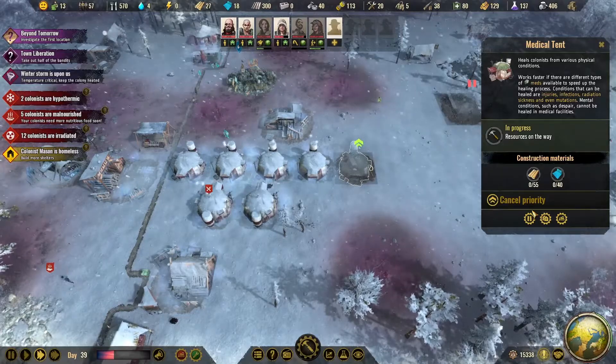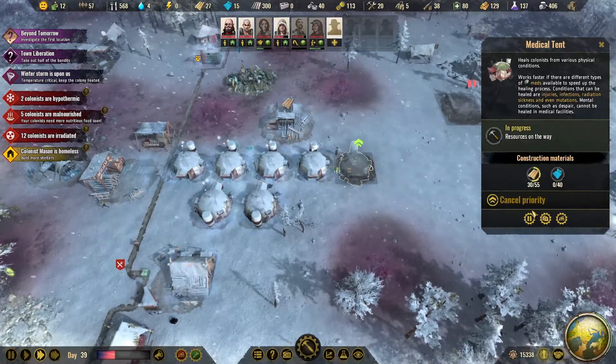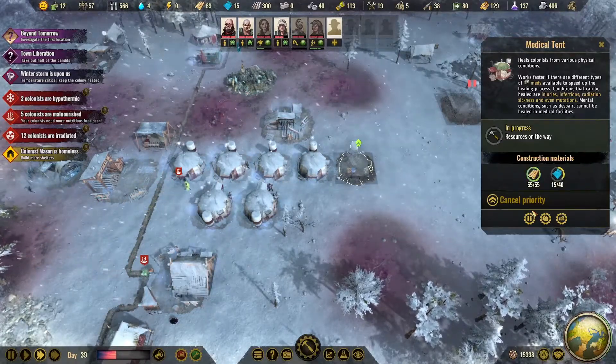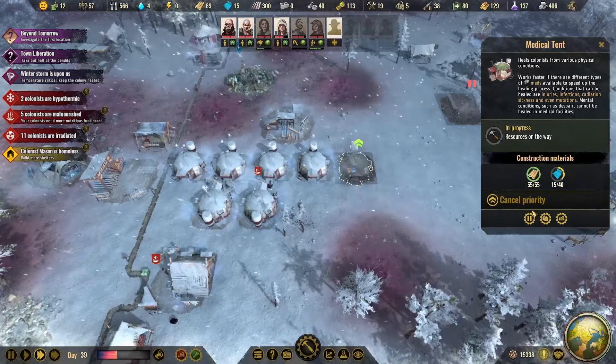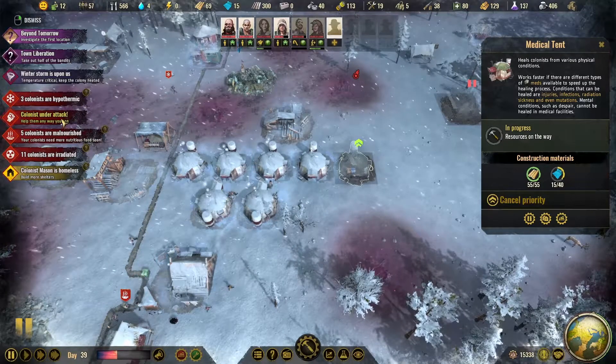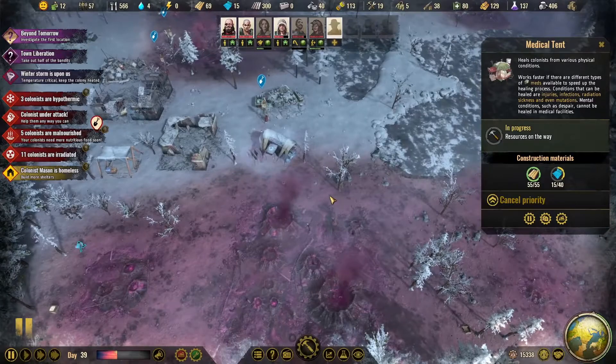I know we've got a bunch of people malnourished. We're getting our last medical tent built — this should go up fairly quickly. Colonists under attack! Where? I don't see anybody injured.